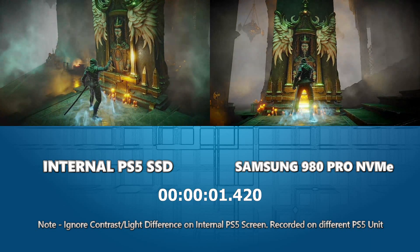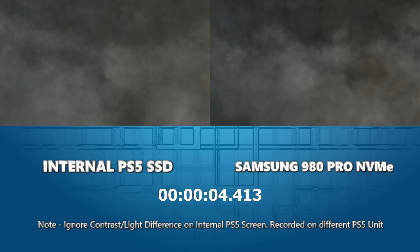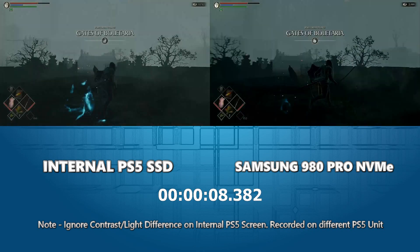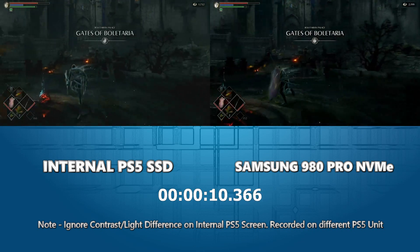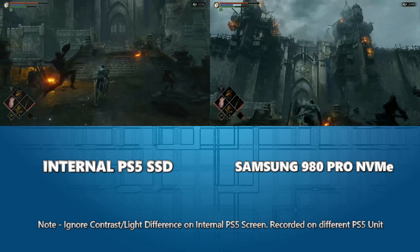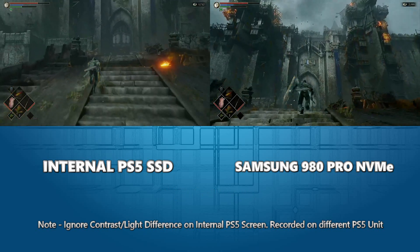We're in once again at exactly the same pace. The Samsung 980 Pro got a slight advantage there, which is lovely to see. We're running through to the end of that Demon Souls segment before moving on to the next title.